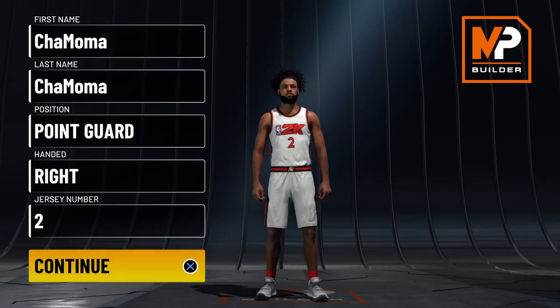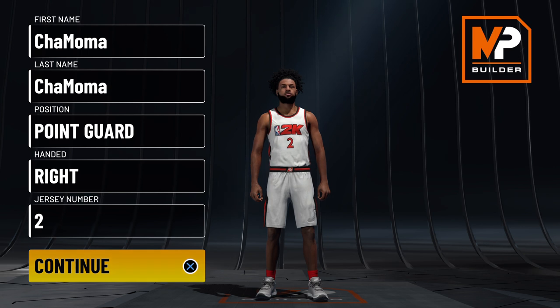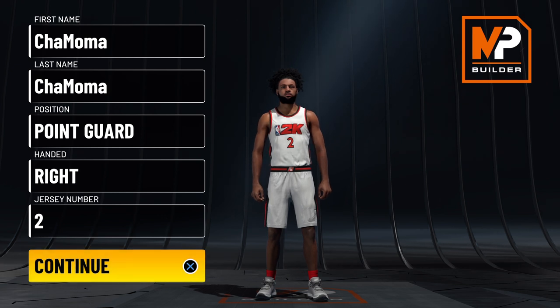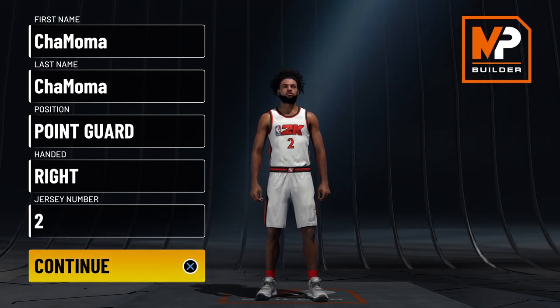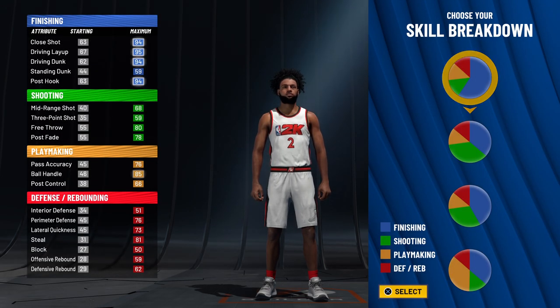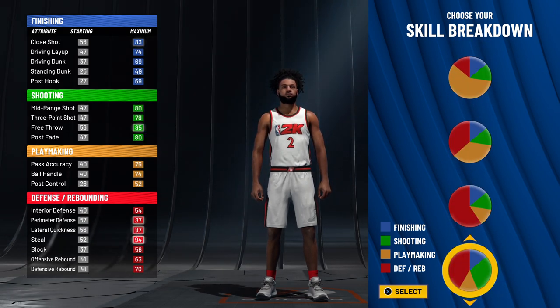When it comes to making a perimeter lock build this year, you have to think a little different. There are new badges you will have to put in different sections. Today I will be showing you four different perimeter lock builds in NBA 2K22. We have the pie chart of half and half green and red — that's the OG perimeter lockdown pie chart from 2K20 — and then the new one from 2K21 with more red and a slight green. If you want to be an elite defender and have a higher three-point shooting rating, even though you can shoot with a 73 or 66 three-pointer, it's just based on your skill.